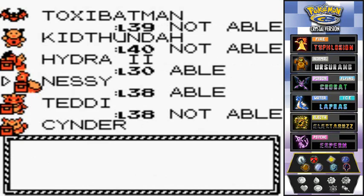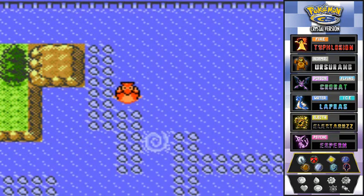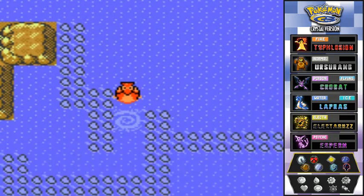We delete Confuse Ray and replace it with Whirlpool on Nessie. Now we can actually get past the whirlpool barriers and grab those items.